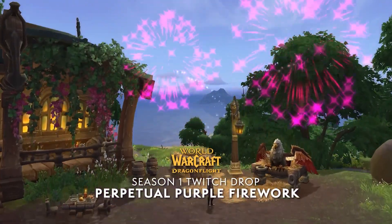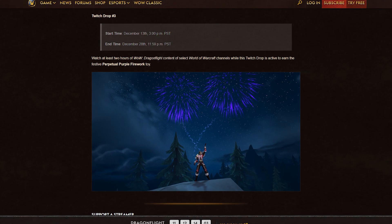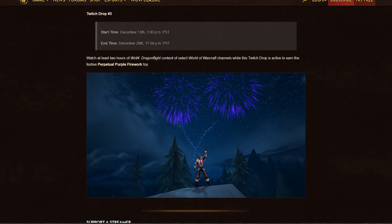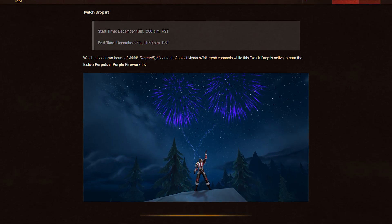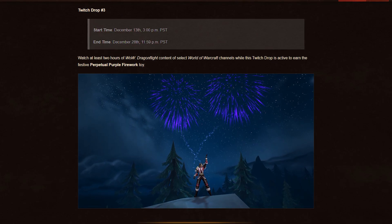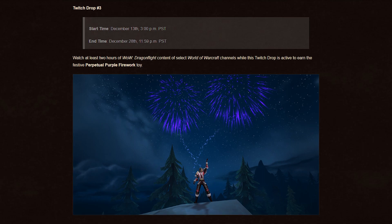The final Twitch drop is the Perpetual Purple Firework toy. The wording on the website says 'select World of Warcraft channels.' Based on the dates — it starts at the beginning of Dragonflight Season One — it appears this may be for Race to World First streams or people streaming Mythic Plus or raid content. I don't think this will be open to everyone. Blizzard will probably put out a list of specific streamers who get this toy. It runs from December 13th to December 28th, and it only requires two hours of watch time.